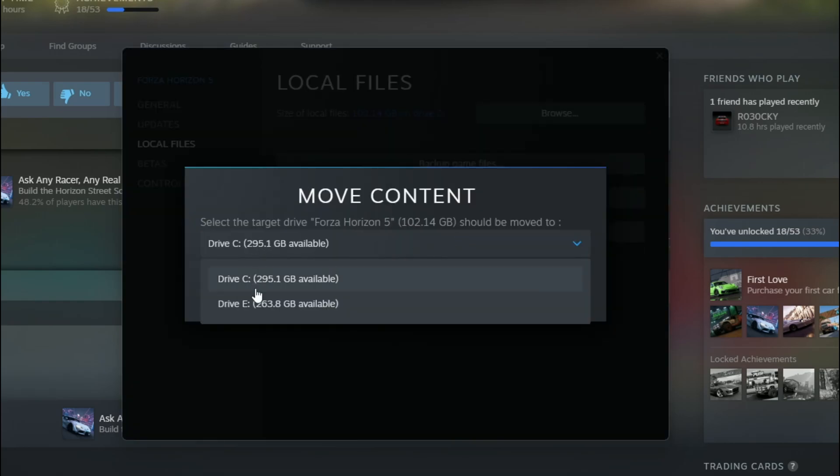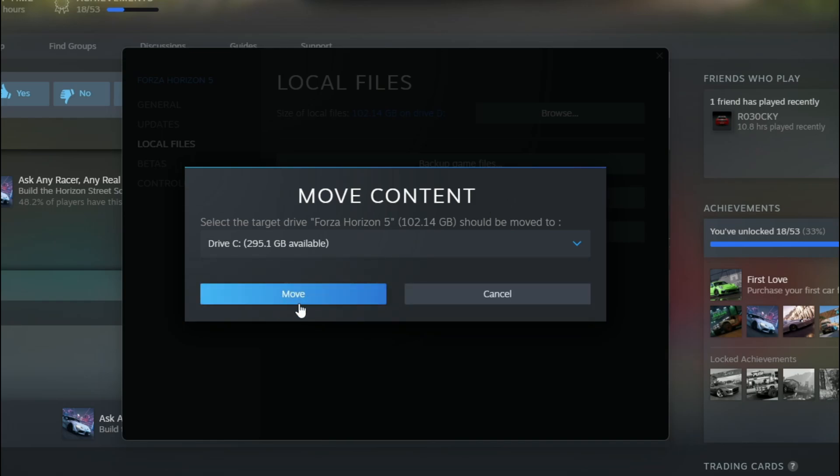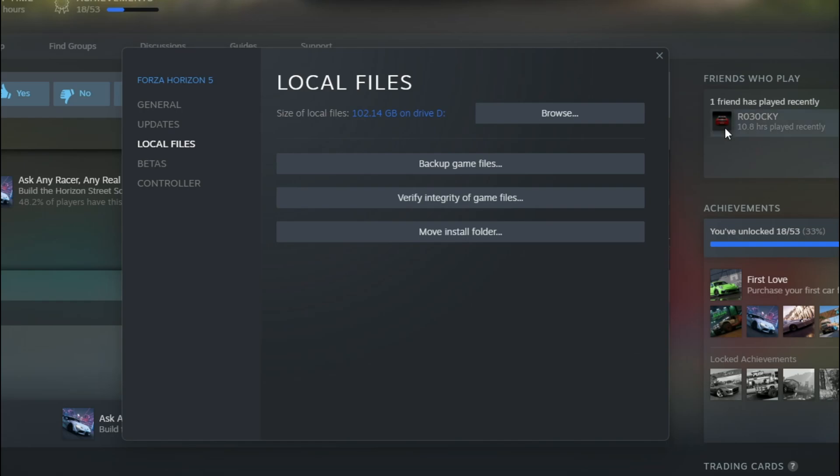And here you select your normal hard drive in the list. Then you press Move. This will take maybe 30 minutes, so you can do something else while it's moving.